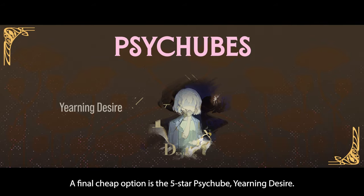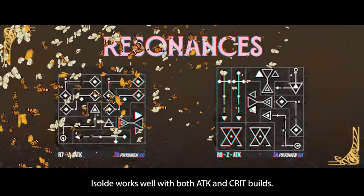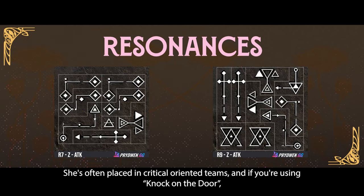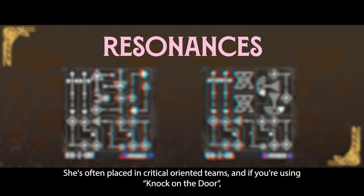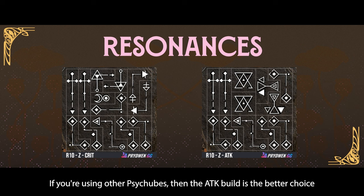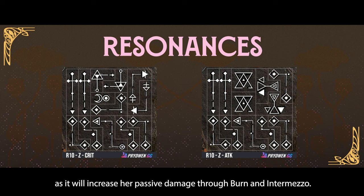A final tip option is the 5-star PsyTube Yearning Desire. Isolde works well with both attack and critical builds. She is often placed in critical-oriented teams, and if you are using Knock on the Door, you can favor the critical build most of the time. If you are using other PsyTubes, then the attack build is the better choice, as it will increase her passive damage through Burn and Intermezzo.